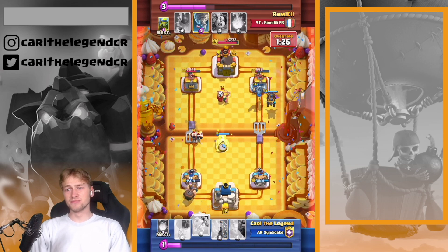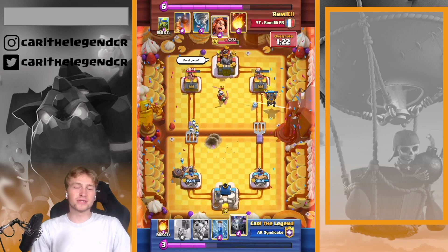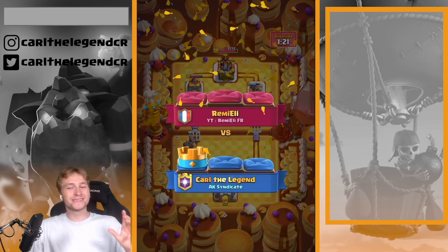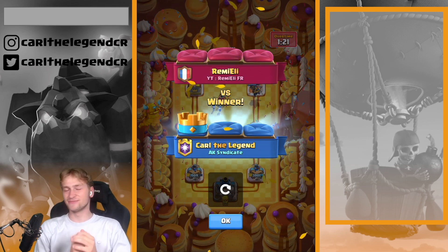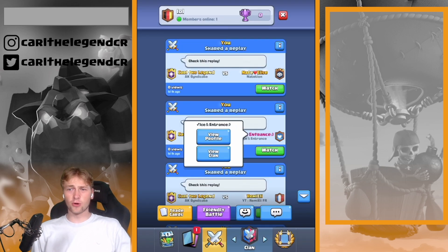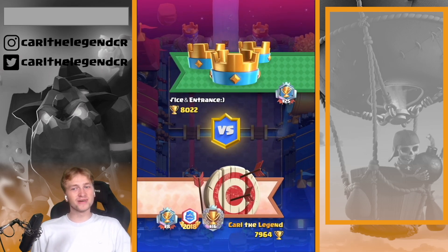Sending another Lava Hound to the front, getting in with a defensive Mighty Miner and defensive Tombstone. It's smarter to keep the Zap against Spear Goblins and answer Wallbreakers with Tombstone — even if it's a negative trade — keeping Zap for Spear Goblins. And that's how we won against the best Miner Wallbreaker player in the world.